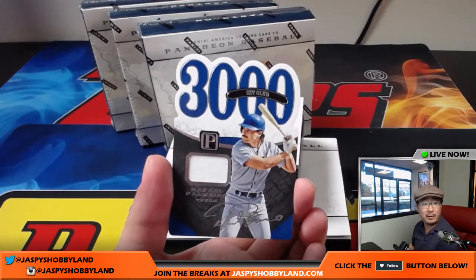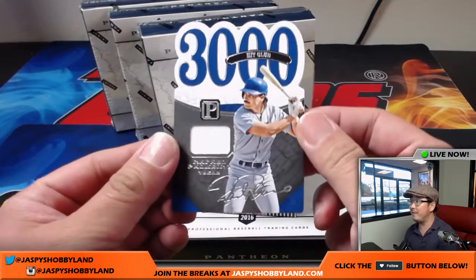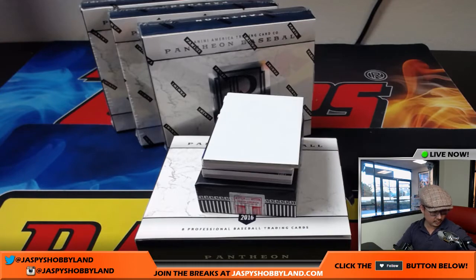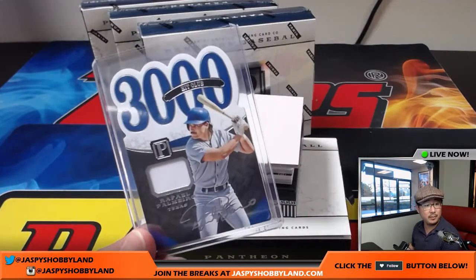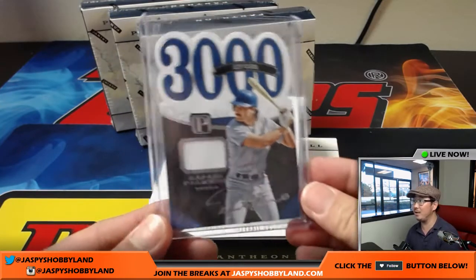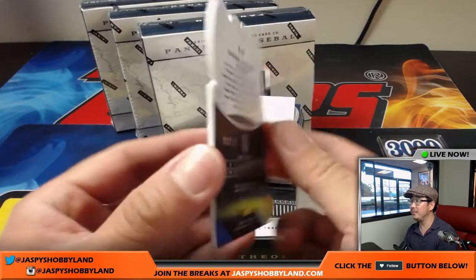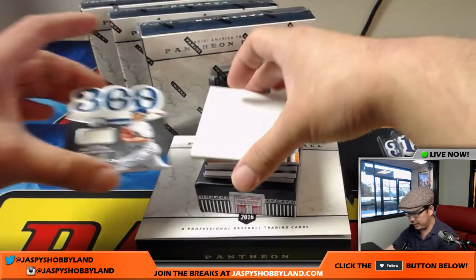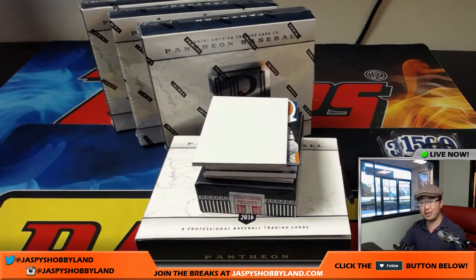3000 Hit Club, Rafael Palmeiro — facsimile autograph at $199. Andre Dawson, 1500 RBI Club, 003 out of 199, goes to the Expos for Michael Van Wye. Next one is 300 Win Club, Don Sutton, 16 out of 199. Who's close to 300 wins? In this day and age, pitchers don't start as much, rotations are larger, and relievers come in more often.